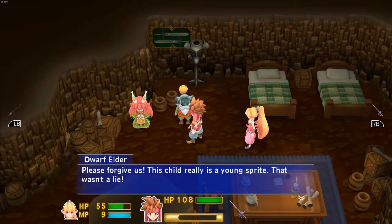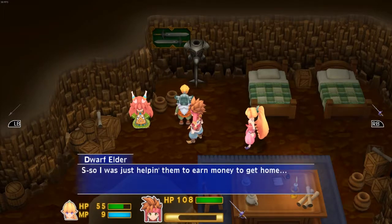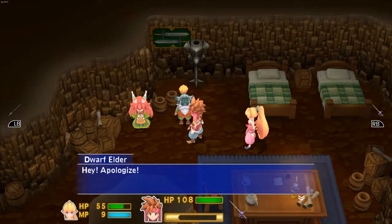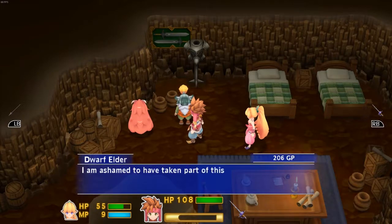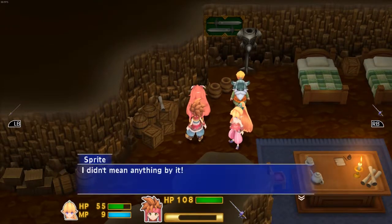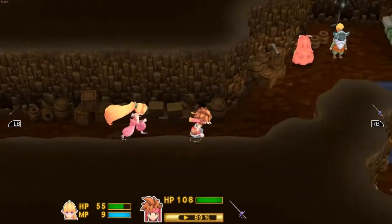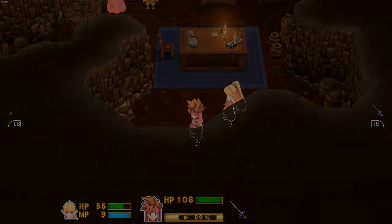'Please forgive us — this child really is a young Sprite. That wasn't a lie. They lived in Sprite Village but were washed down into the caves with the floodwaters. I was just helping them to earn money to get home. Besides, this scam was their idea in the first place.' 'I am ashamed to have taken part in this ruse — here's your money back.' I apologize. Can you come with me then?